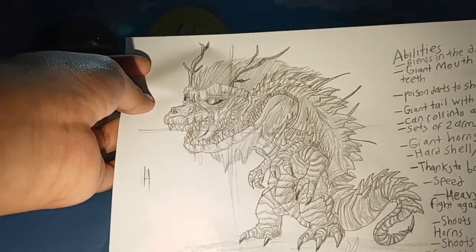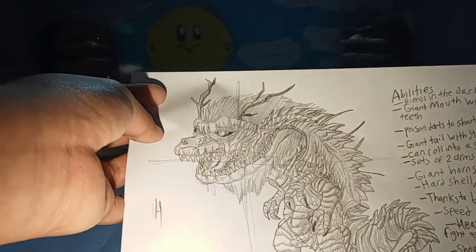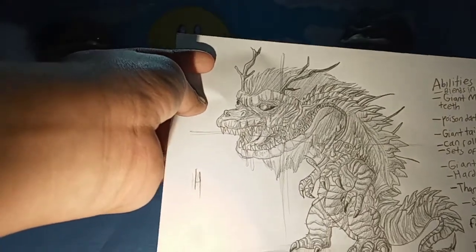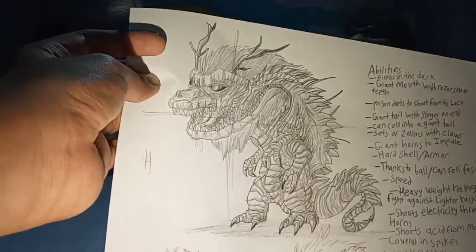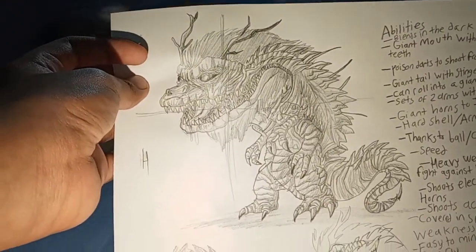When I was drawing this, I was thinking of a few major designs: crocodiles, Chinese dragons, bees, reptiles, and mainly aliens. So that's the idea I had in my head while doing this.